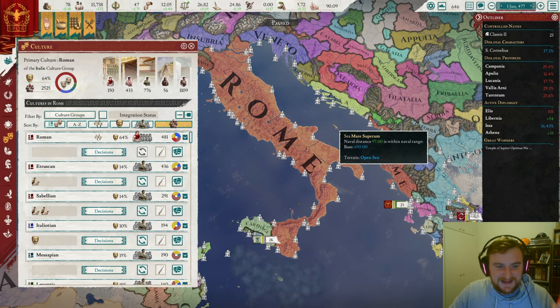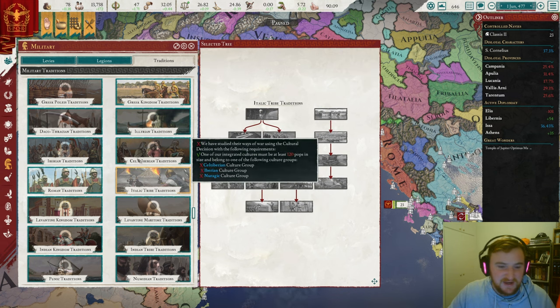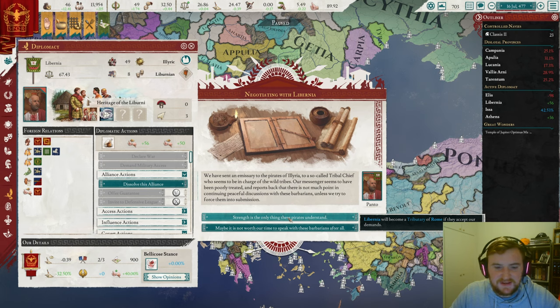We're going to go for one culture for as long as we can — just Roman culture — that is going to be integrated. The reason being is I don't really want to integrate too many cultures in this run. It'd be fun to just see if we can Romanize the whole world. The only time I will consider it is once we get through all of the Roman traditions and have nothing else we really want from Italic. We might integrate Macedonian at some point. We have the chance to make Liberia one of our tributaries, though they don't like it.